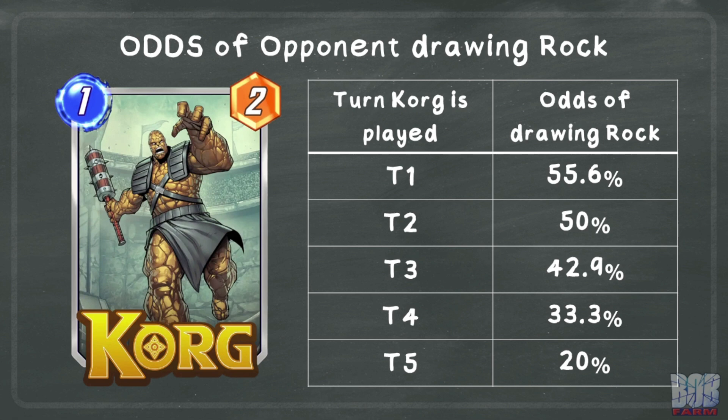I have a separate video on the math of Korg, but for comparison we can take a quick look at the odds of Korg disrupting an opponent's draw. In terms of generic disruption, in my opinion, Korg is more reliable.